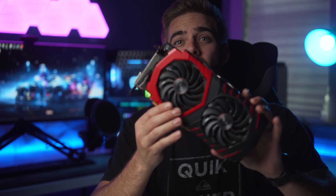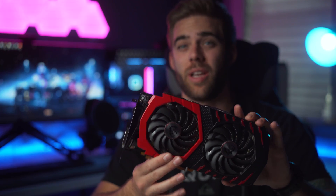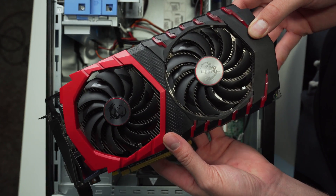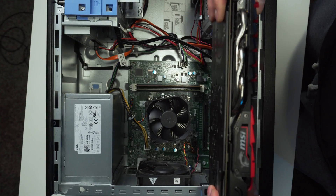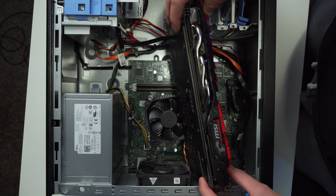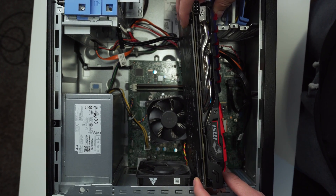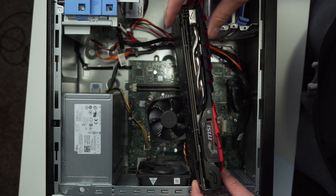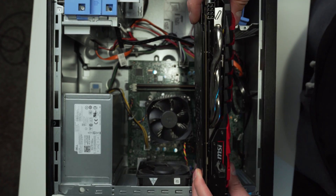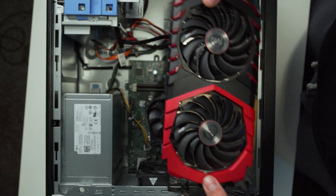Moving over to AMD: the RX 580 I have right here will work with these systems, but you will first need to replace your power supply, as the stock 290W isn't enough juice for this card. Second, you'll have to modify the case so it actually fits, because the model of RX 580 I have here absolutely will not clear the hard drive cage — that would need to come out. Third, be ready for a CPU bottleneck, as these pack a ton of horsepower that may be too much for the i5. If you move up to an i7, you might have better luck.